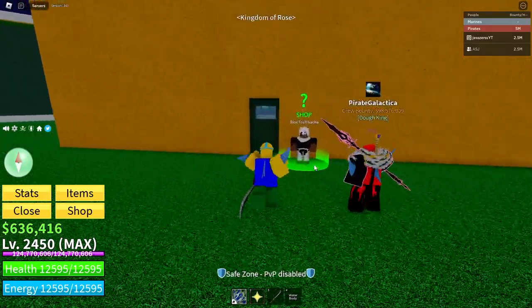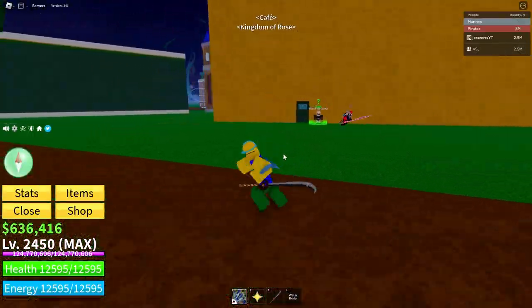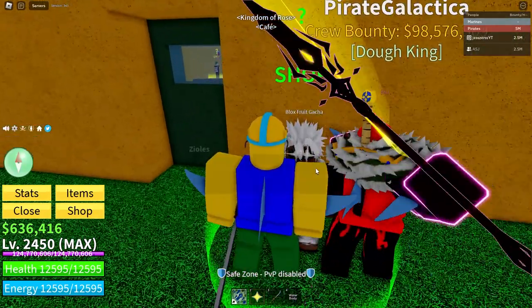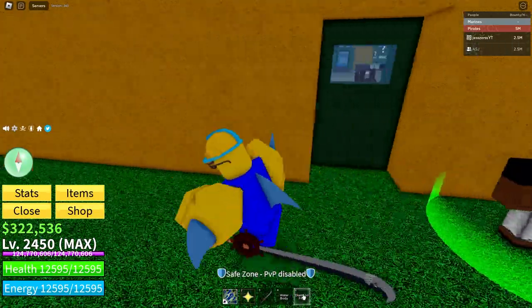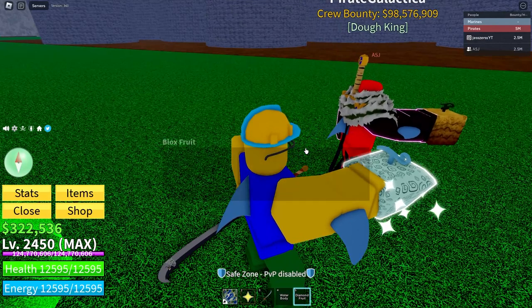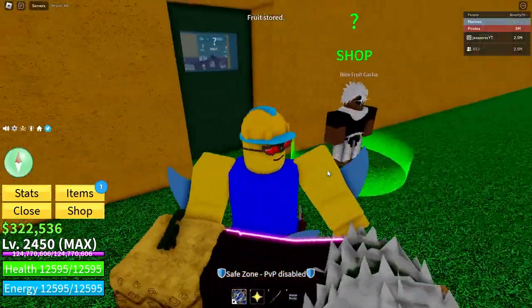Hey YouTube, what's up? We are back on a brand new Blox Fruits video. Today we will show y'all how to get God Human quick. The first thing we do in every video is spin a fruit and see what we get. Because last time we got phoenix and he got gravity. A diamond? I'm guessing it's okay. What did you get? I got sand. Well, they're kind of mediocre, but they're fine. Yeah, they're alright.